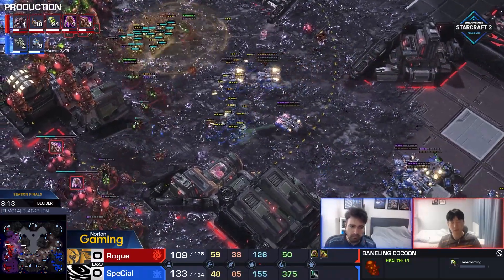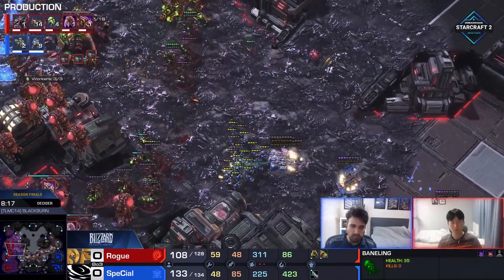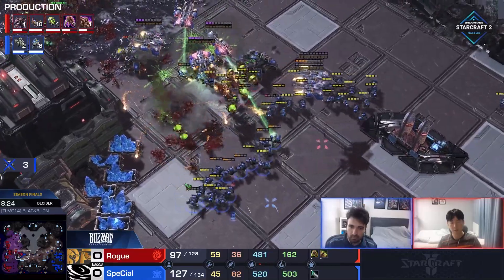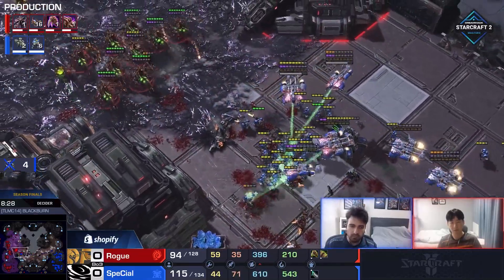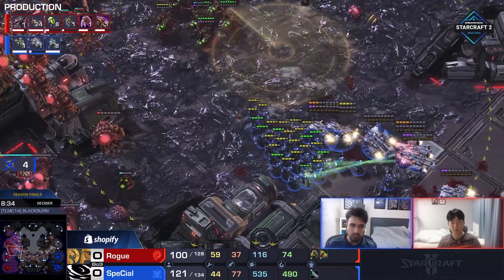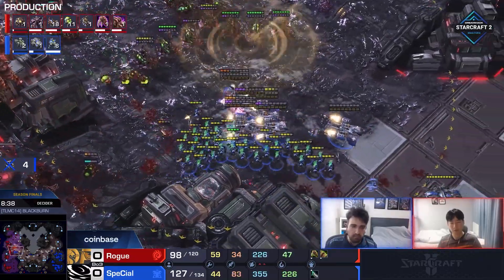Rogue really needs to buy time somehow, but even with time against this, the tanks are creeping slowly forward as well. Queens doing a good job of buying time. Those are a lot of Banelings all clumped up. The tank fire does get some juicy connections here. I think Special's doing it. One tank survives, and that's obviously very important. Those were all the Banelings for Rogue. There are four Banelings left - he's going to try to get eight more out. 2-2 upgrades are 70% done, but that's kind of useless. You need those units right here, right now.